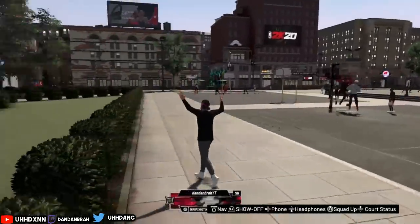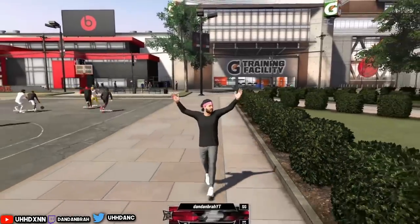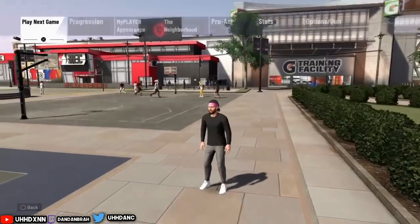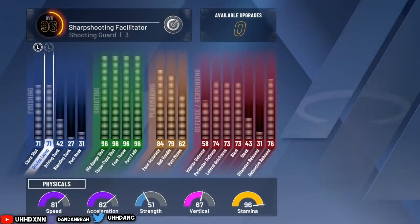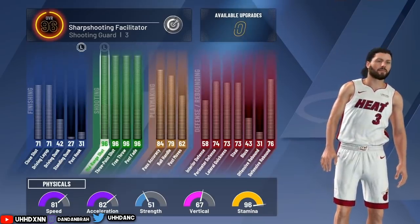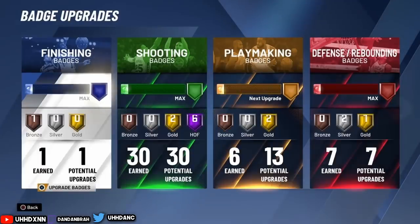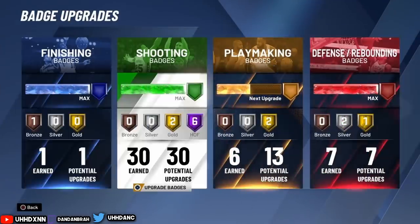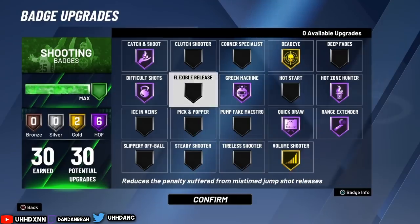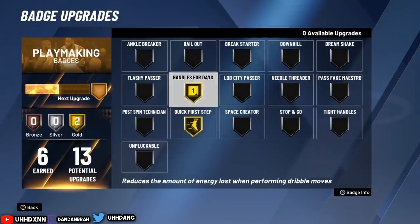Now I'm going to show you the badges I have for my pure sharp. You can put these badges if you want, but I recommend them — it's all preference. This is what I think makes your shooting a lot better, your defense a lot better, and helps you get contact layups. Since I'm 96 overall I get a plus-one attribute to everything, so just think of my build as one less attribute — essentially 95 shooting.